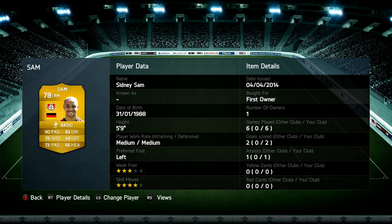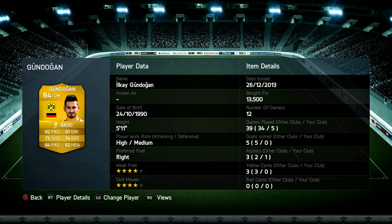Moving over to the right mid position, we have Sidney Sam. Before Pack to Power I never got on with him, but having played him in-game I really tend to like him — four star skills, great pace, good finishing, overall a quality player. Moving to the first center mid, we have Lars Bender. His stats are good in most areas — going forward and shooting aren't too great, but he's decent and gets tackles in. Then the second center mid is probably one of the best box-to-box players I've used — great pace, great dribbling, four star weak foot, four star skills, good passing, good finishing and good defending.